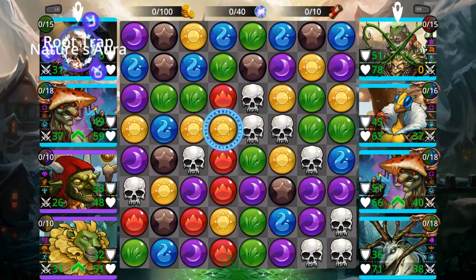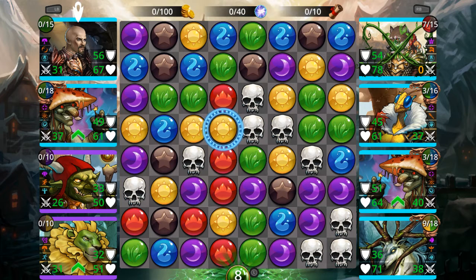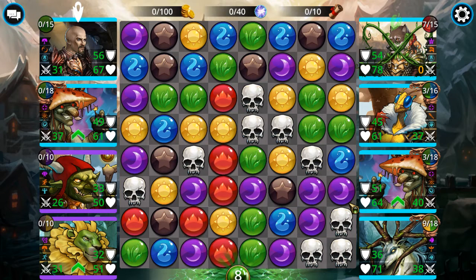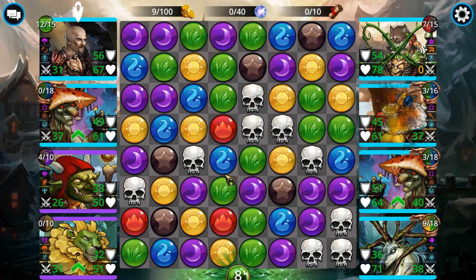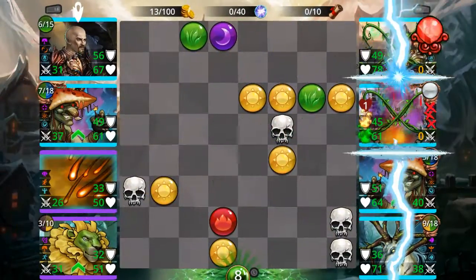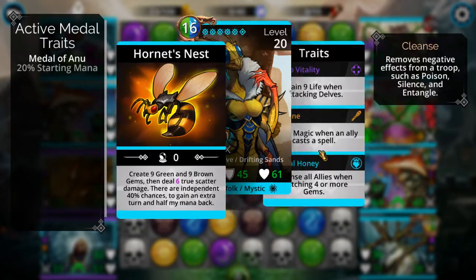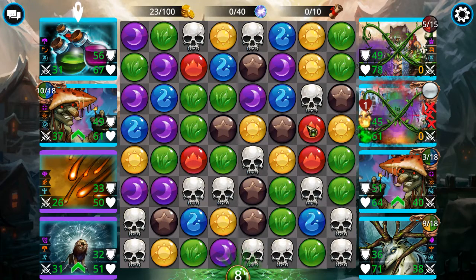I'm drinking Arizona green tea, by the way. I'm going to go ahead and set the game speed back to times four. One of the many status effects in this game is called Stun — if you look at the three red X's on the far right, that means her traits have been locked out. So any status effects I inflict will stay there.